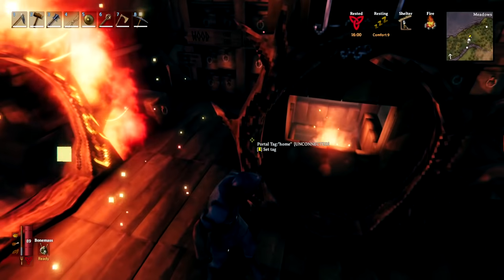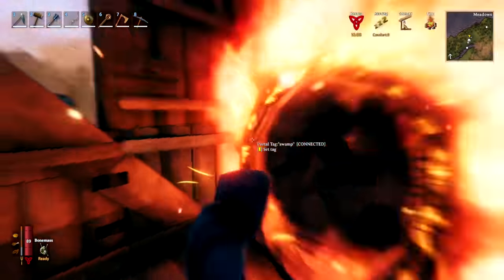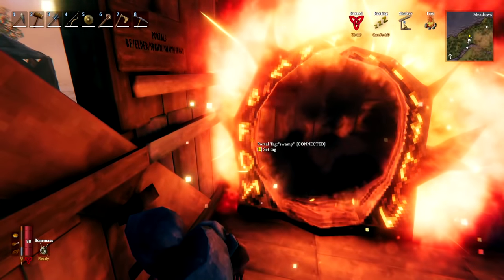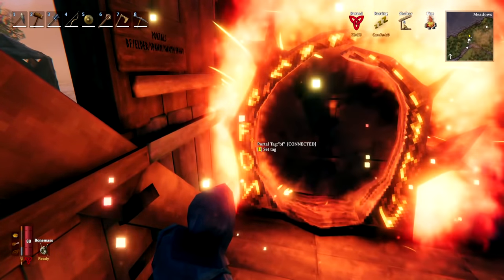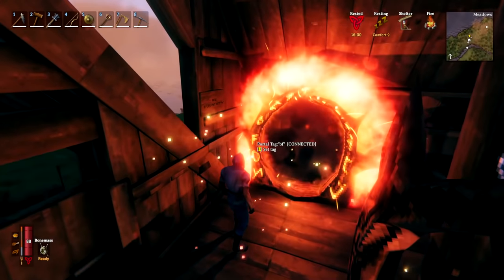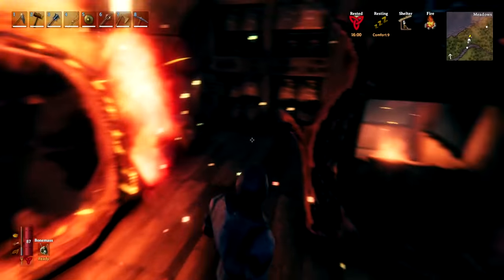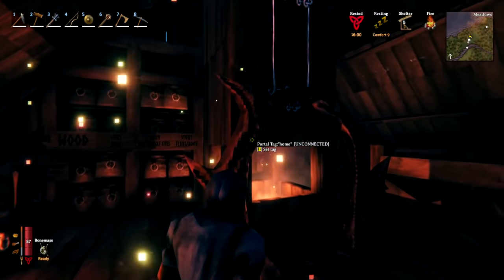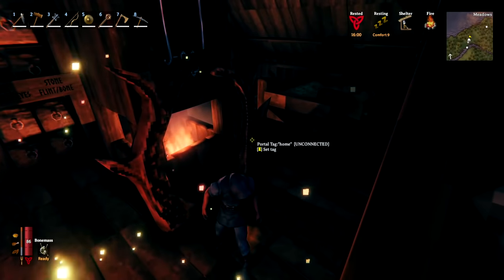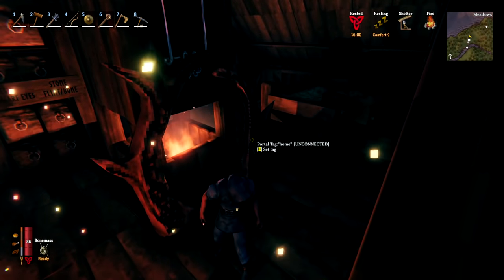It's a good idea to have two portals at your home — or a proper portal room. Have one that you can keep renaming with a list of different names to remind yourself; if you rename it to say 'BF' from 'swamp' it'll still show as connected, but wait a good few seconds before going through or it will take you to the wrong one. The second portal, title it something like 'home' and keep it unconnected, then when exploring you can carry materials to make a new portal out in the world and teleport home instantly.